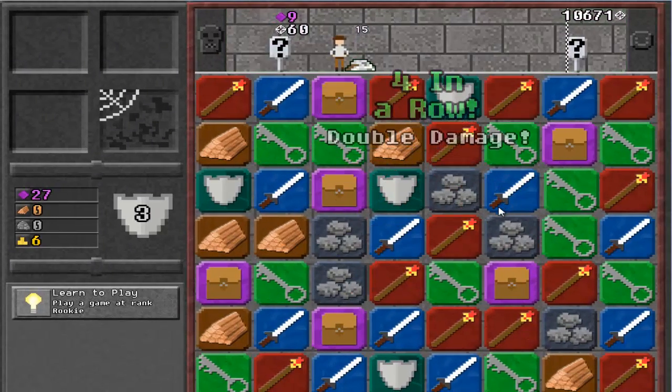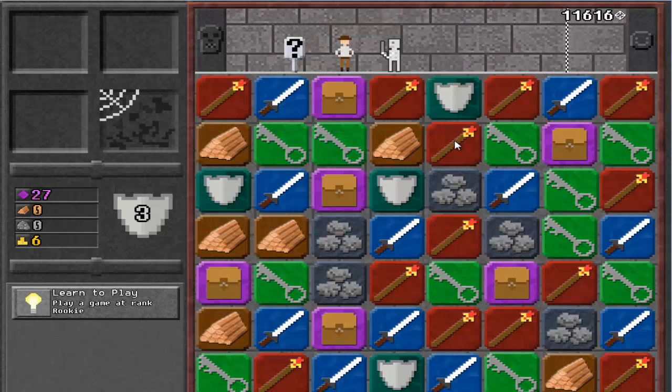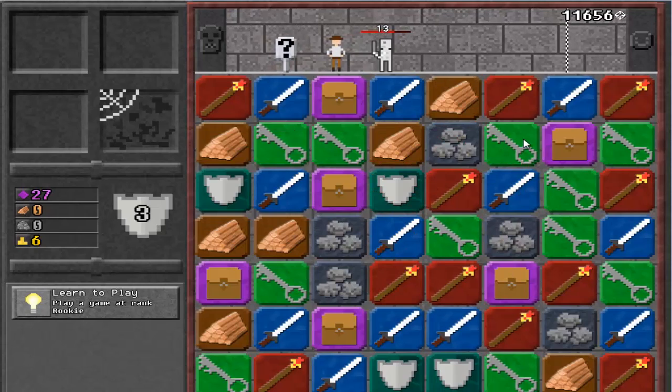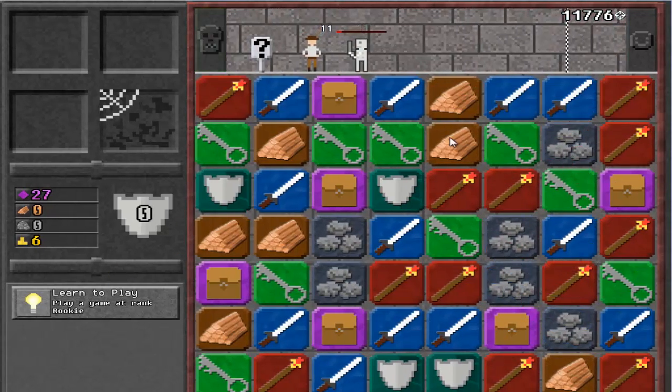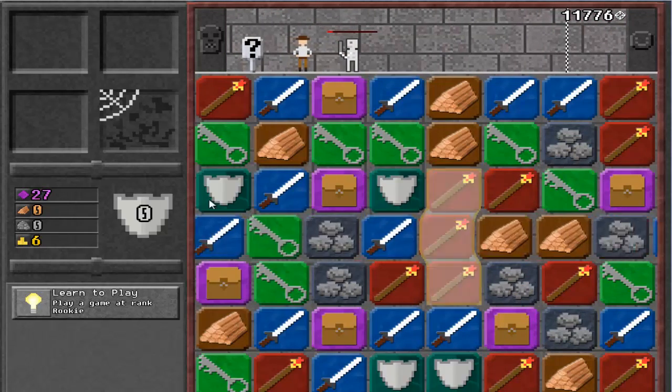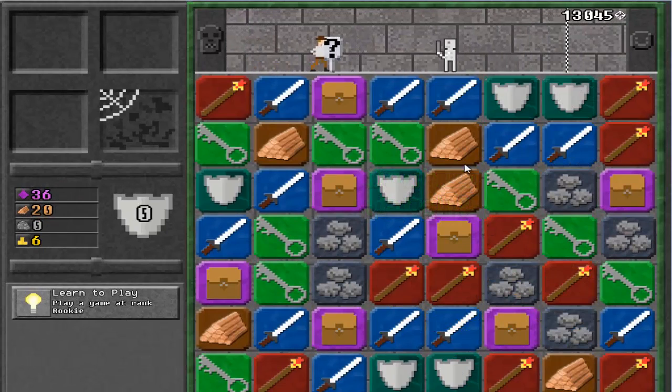Bam. Run until you run out of time — run it for as long as possible. You have to use a key. That didn't do anything. Magic, double match — I don't know what I did.